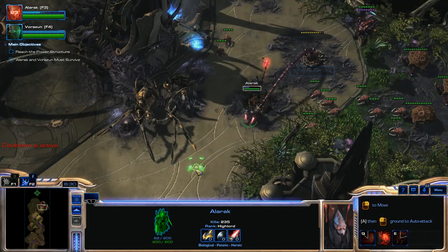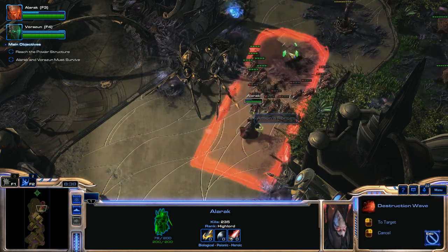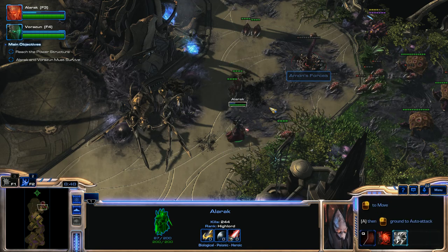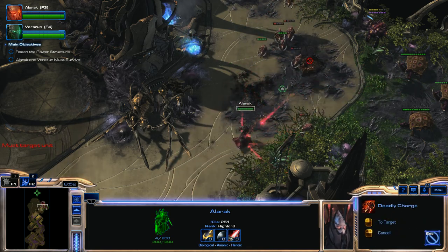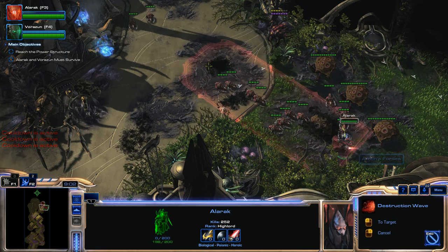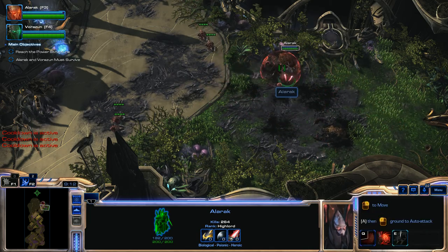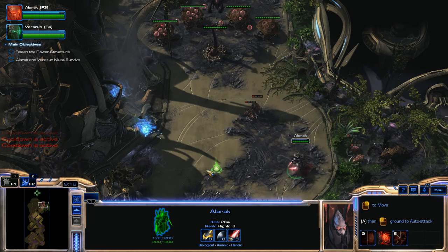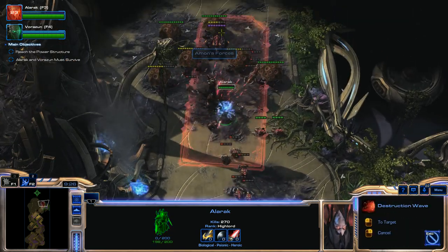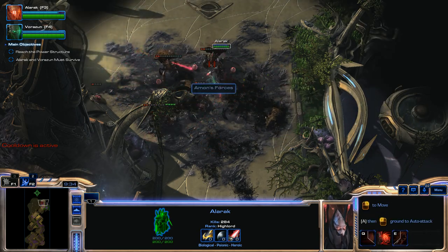I'm going to kill these Spinecrawlers first. We'll do some kiting with these Locusts and use Destruction Wave to keep pushing them back. Once the Spinecrawlers are dead I'll feel comfortable moving in to kill the Swarm Hosts. Use Deadly Charge and jump by some of these Locusts, kick back the Locusts, start killing more Swarm Hosts, and use another Destruction Wave. One more Deadly Charge. Keep moving forward — Deadly Charge the Spinecrawler, another Destruction Wave, Deadly Charge again, Destruction Wave, kill the weak Swarm Hosts, Deadly Charge, and Destruction Wave. These guys are going down.